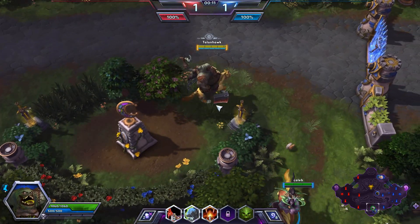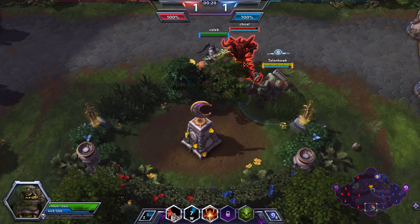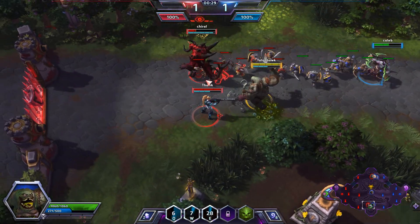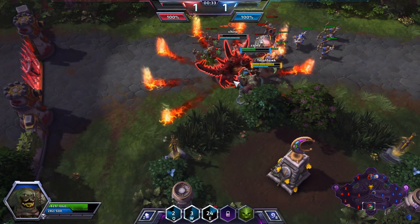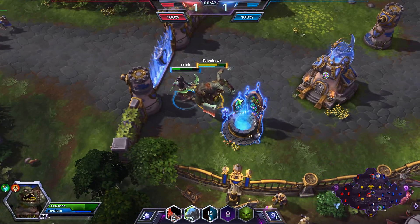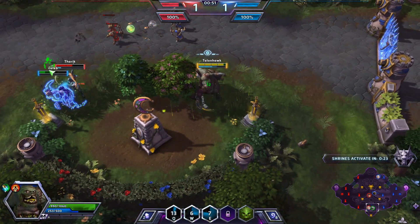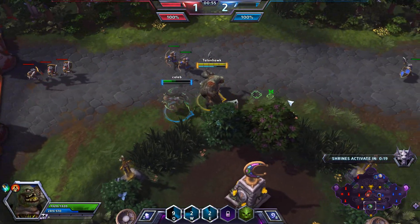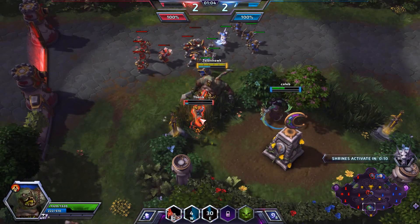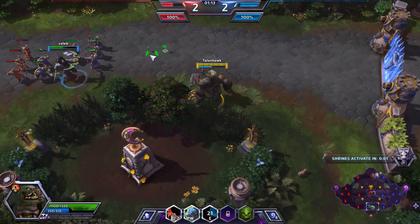Not only that, but learning not to die gives you a better concept on how to engage in teamfights, when to engage in them, when to retreat, and how much you can really push yourself. I would say in a typical game, two or three deaths is probably the norm. Getting into five or six deaths is the max you should have in any game, and that's pushing it towards the high side. If you're getting more than three, you really should focus a lot more on keeping your hero alive.